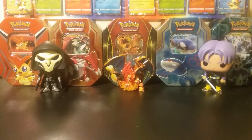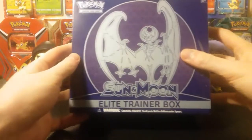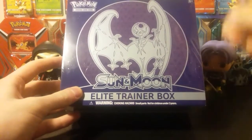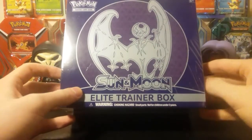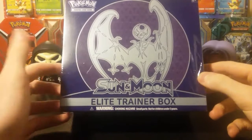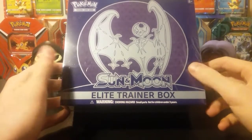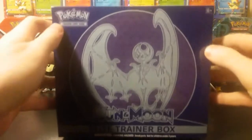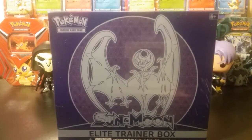To kick things off for the Sun and Moon season for my channel, we are going to be battling with the Sun and Moon Elite Trainer Boxes. I am battling with Lunala, and I believe he is battling with Solgaleo. We are going to see which legendary is better, and Lunala shall reign, because Lunala is queen. So without any further ado - that was for Aiden.